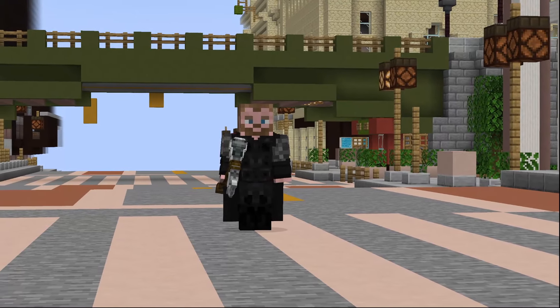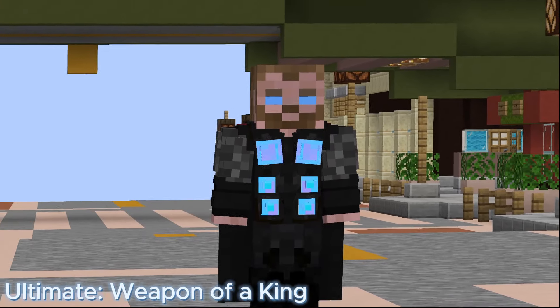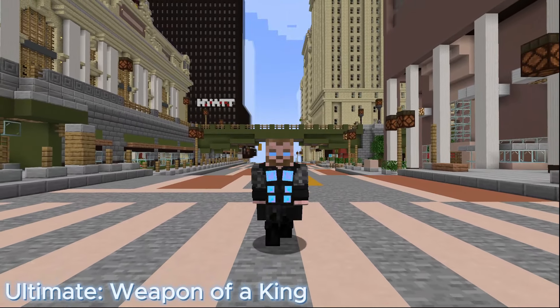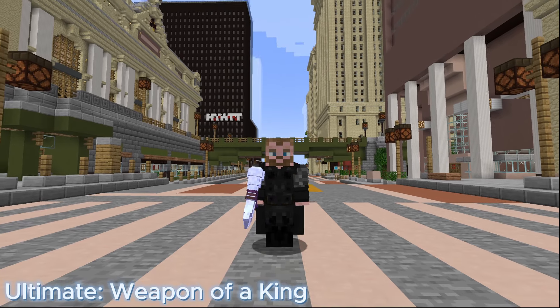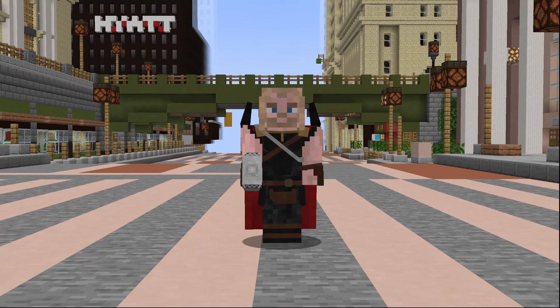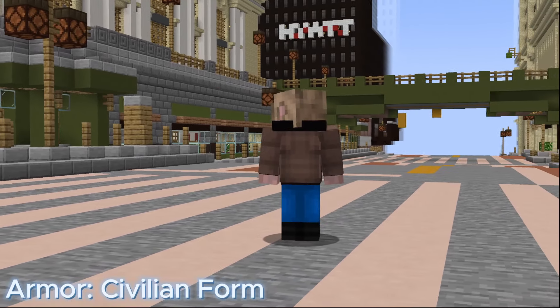The Thors that have Stormbreaker have a different ultimate: Weapon of a King. Hurl your axe at an opponent, stunning them on impact. It deals 100 damage and has a cooldown of 60 seconds. Additionally, certain MCU Thors have a move called Civilian Form, where you transform your armor into a simple set of civilian clothes.